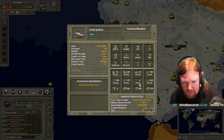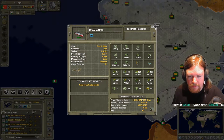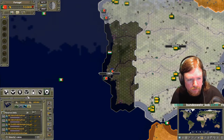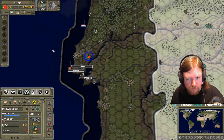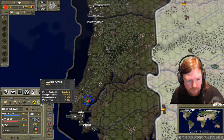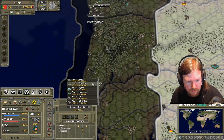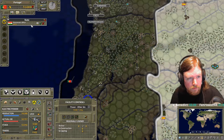Does anybody know why my hydroelectric dams aren't building? It's probably because you don't have enough industrial goods. How do you tell if you have industrial goods? Are you buying industrial goods, importing enough to cover what you're using? I produce more than I use. I bet it requires 160,000 industrial goods to build, and I have 74,000 in stock, so I bet it won't start until I get to 160.